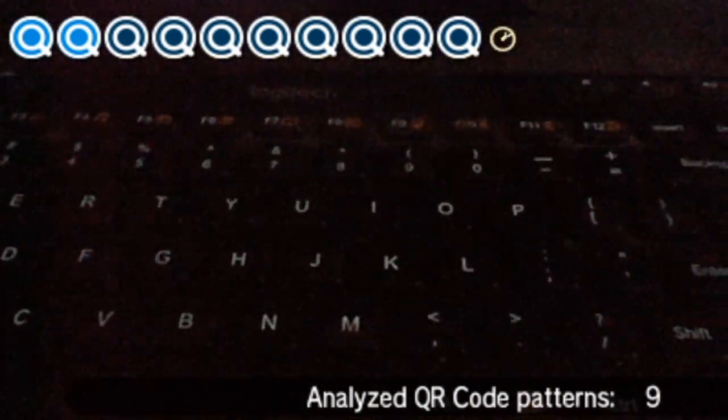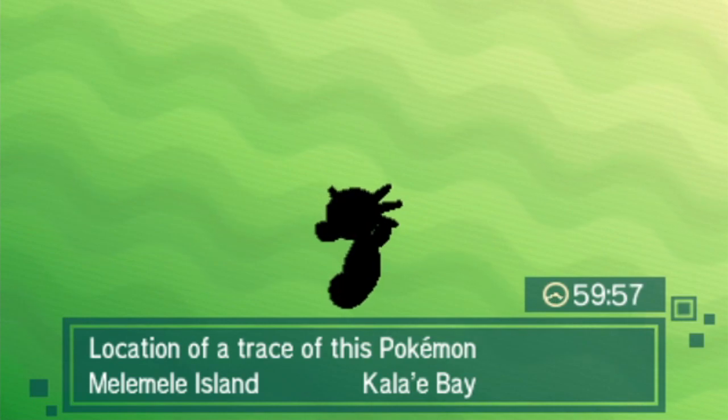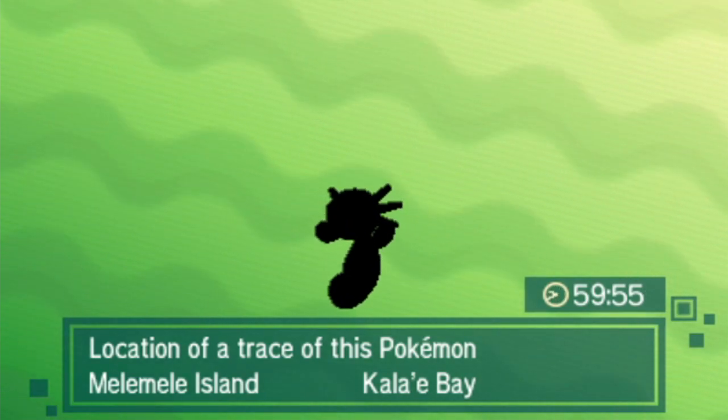Running away from the battle yourself, however, does not affect this — meaning you could run away and reset its nature, ability, and some of the other hidden values deep in the code. As I mentioned, depending on the day of the week and the island you're on, there will be different Pokémon that appear.